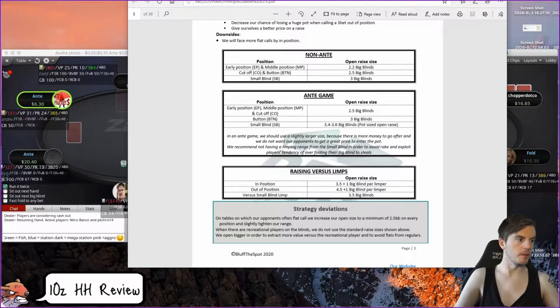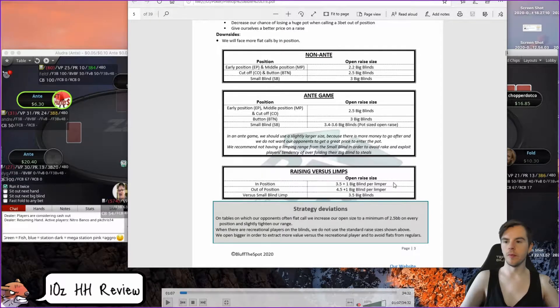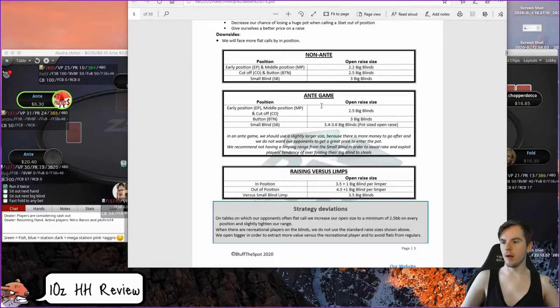In an ante game it recommends these sizes, and I think that's fine. You can get away with going 3 big blinds from the small blind because people generally over-fold. The button: 3 big blinds or 2.5 is fine — there's not going to be that much EV difference between 2.5 and 3 big blinds, or 2.2 and 2.5 big blinds. I still use 2.5 big blinds in a non-ante game.